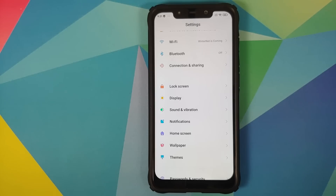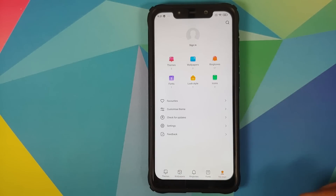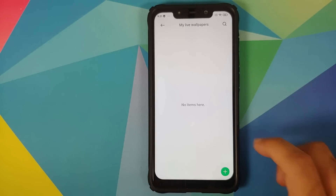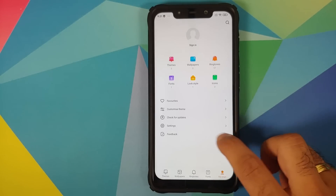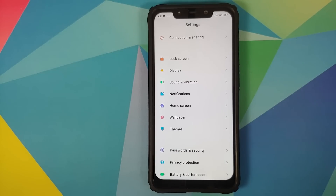Going into Wallpapers via My Page, there is nothing in Live Wallpapers and nothing in Home Screen Effects — meaning MIUI 12 super live wallpapers are surprisingly missing from this build.